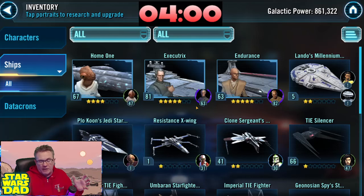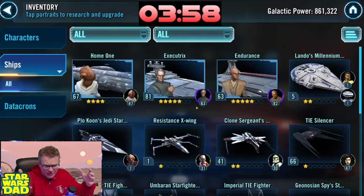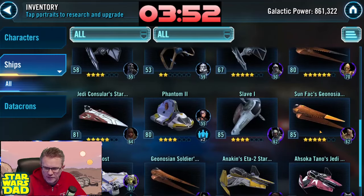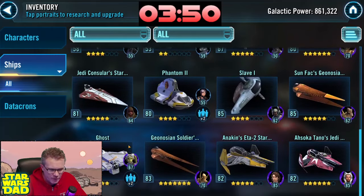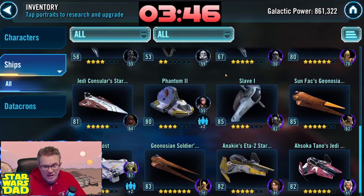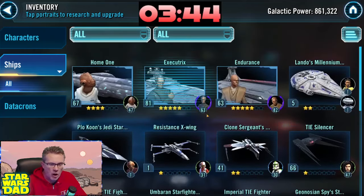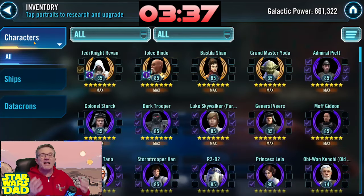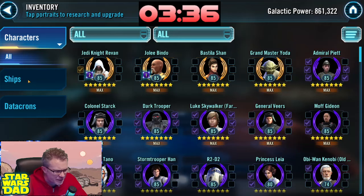Let's take a look at these ships. This is just great — I'm really happy. I know it doesn't look like I should be happy, you know, it's like 861,000 getting started with a five-star capital ship. But I've got to think he's getting all the zeta mats that Lucas needs here — six zeta mats every week. I gotta tell you, I love this farming path.